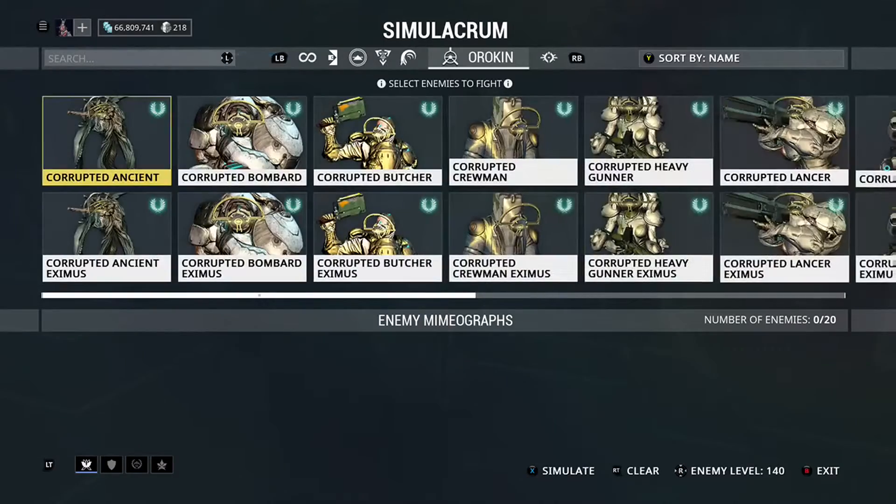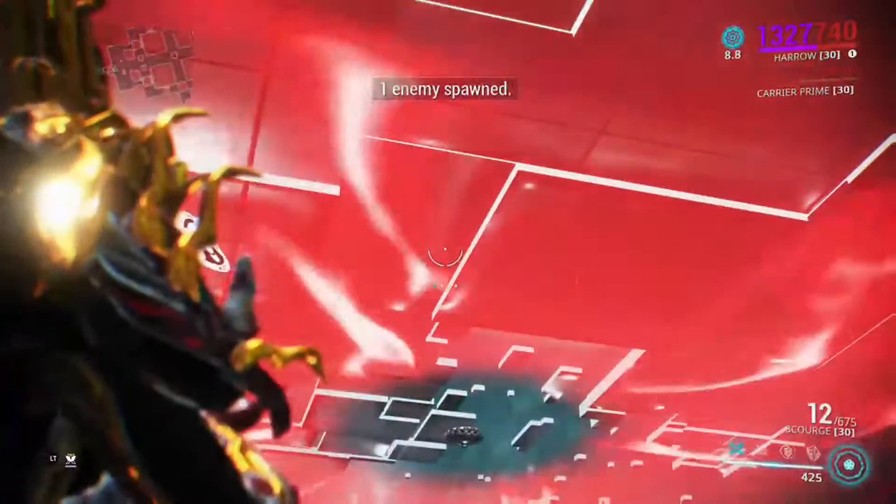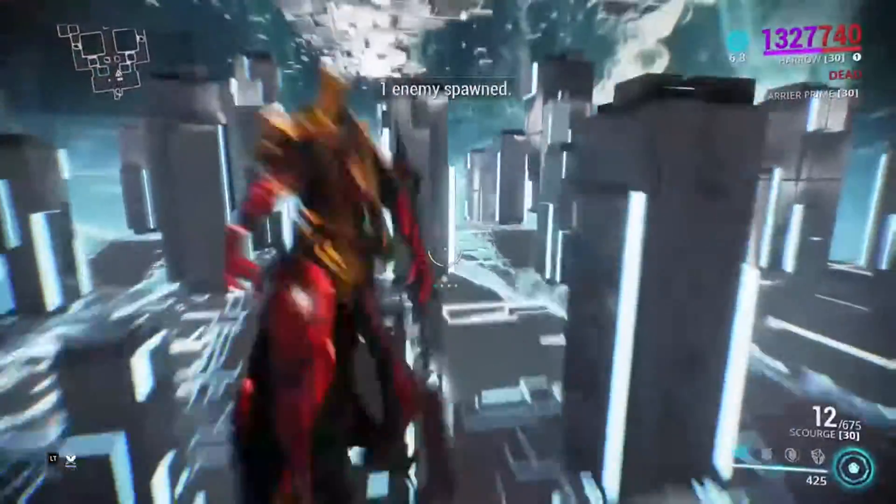Scourge is a great weapon to use in conjunction with Harrow. Especially if you're using Condition Overload on it, they can synergize pretty well.